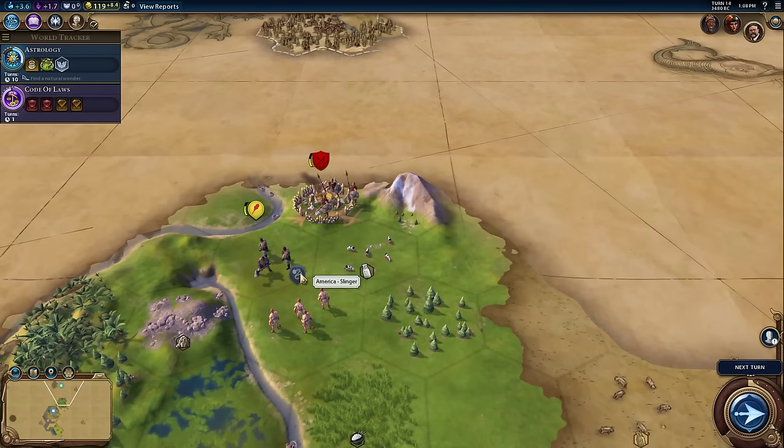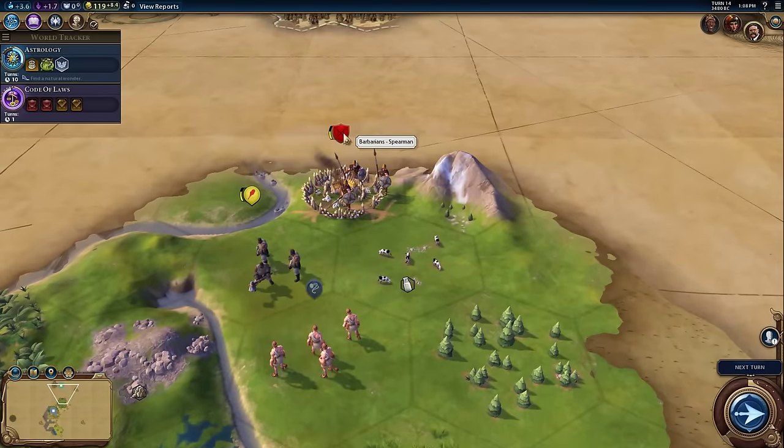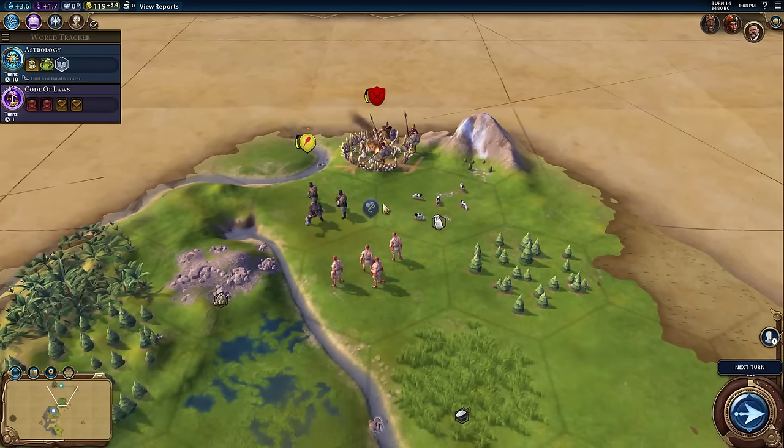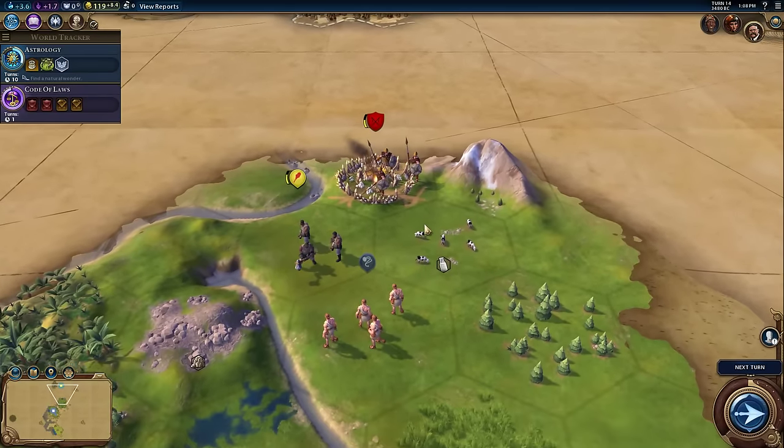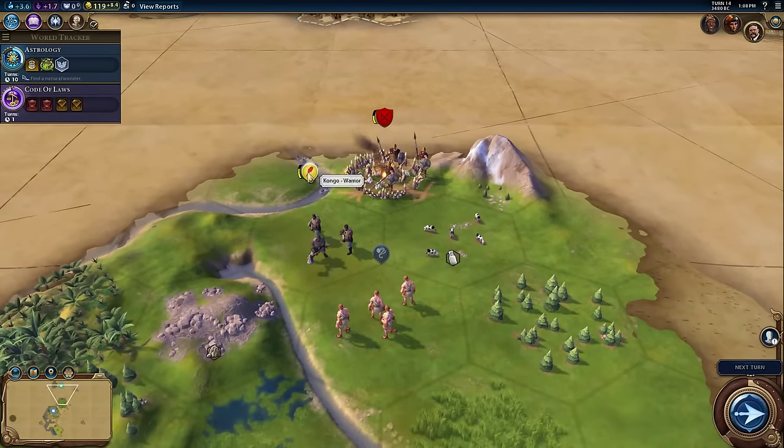I'm going to move up here — the spearman has a movement of two so he can technically attack my slinger, though I expect him to defend his encampment. If he does venture to attack, he'll probably hit the warrior first since he's closer. I'm really hoping the warrior and the spearman fight a little bit and the spearman gets a little bit weaker, because next turn I can move up with the slinger and sling it. I'm hoping to kill the barbarian with my slinger.